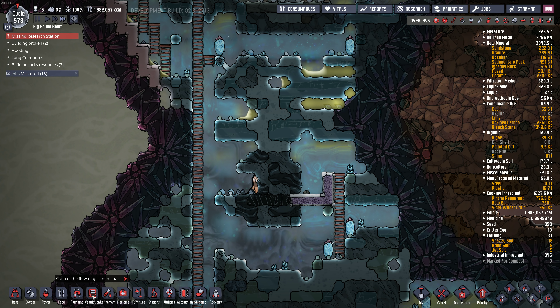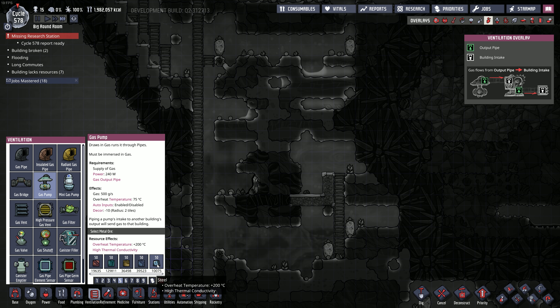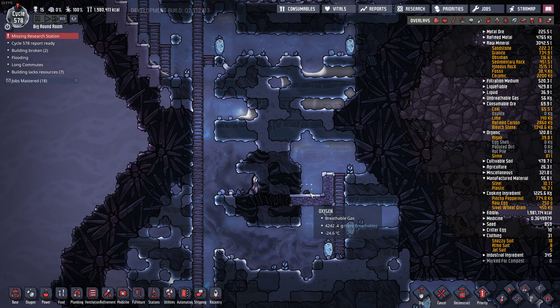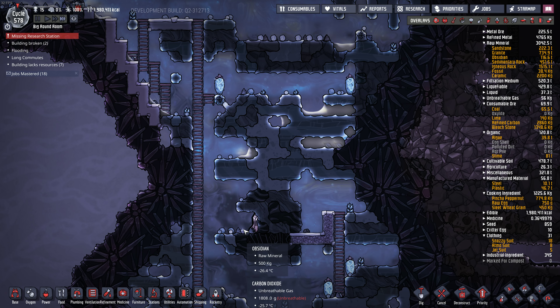We would need a gas pump in there to get the steam out. We could make it out of steel, which would bring the overheat temperature up from 75 to 275 degrees. But it could get too hot in there and the steam would break the pump. Also, this area is going to get a little bit warmed up.